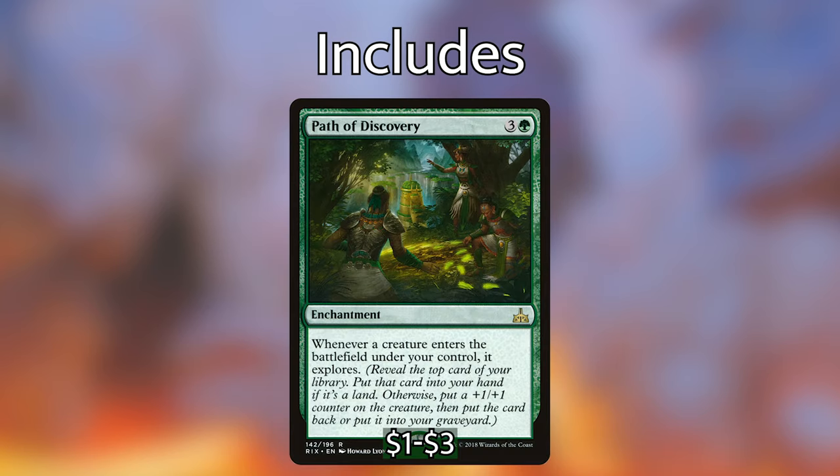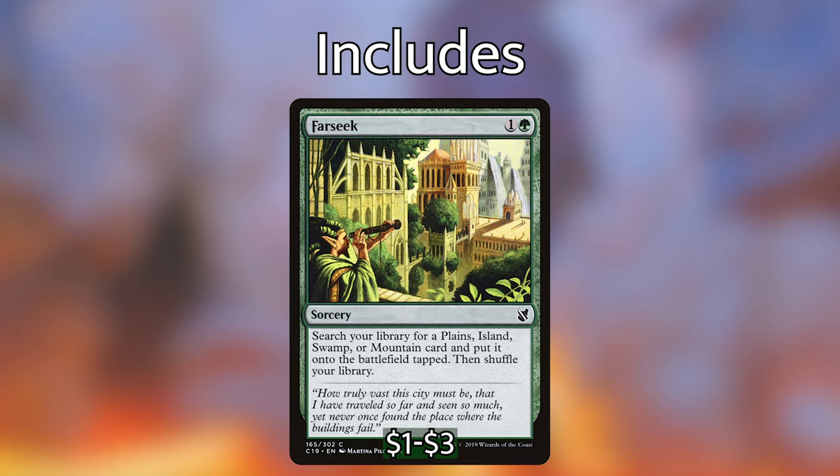Next up we've got Path of Discovery. For three and a green, we have an enchantment — whenever a creature enters the battlefield under your control, it explores. Path of Discovery is really good to strip those lands off the top of our deck so that we can play them — kind of pseudo card draw, but can also put plus one plus one counters on our creatures, which synergizes well with the plus one plus one counter sub-theme in this deck. We also have another piece of ramp: for one and a green, we have Farseek, a sorcery — search your library for a plains, island, swamp, or mountain card and put it onto the battlefield tapped, then shuffle your library. Because our commander is four mana, it's very important to get that out as early as possible, so the turn two ramp is exactly where we want to be — play ramp on turn two, play your fourth land on turn three, and play Obuun.